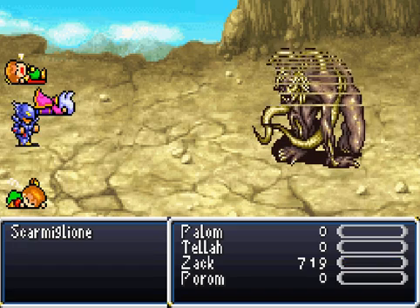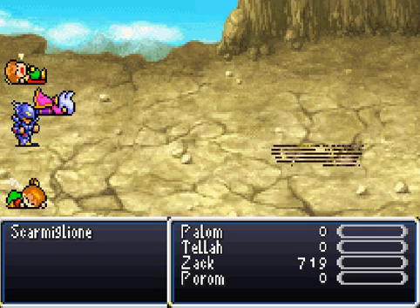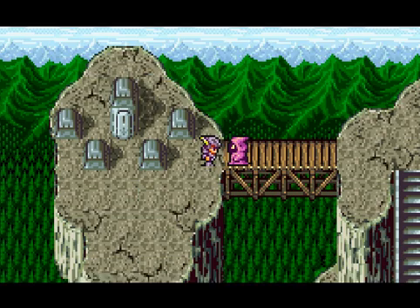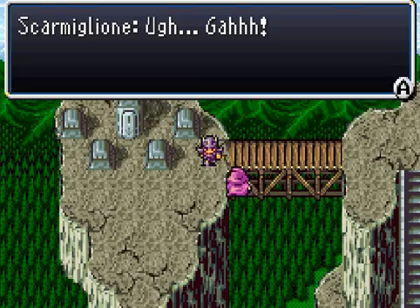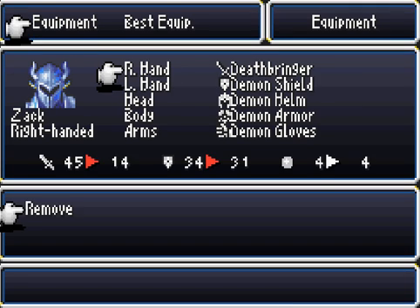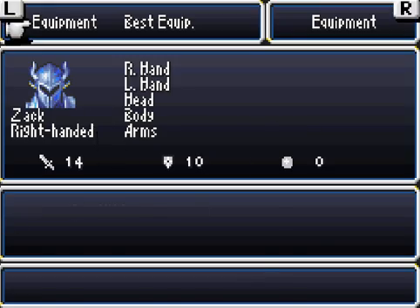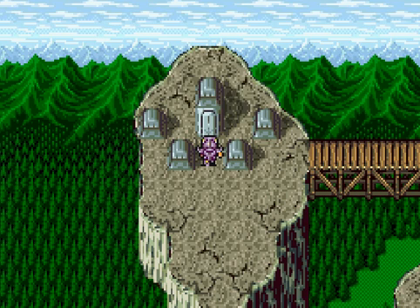Got him! Yay — that was pretty easy. And like all two bosses, he melts and dissolves. Yay — level up! Now before we go inside that ominous thing, let's take off all of Cecil's equipment. Why? We'll find out soon — that's my mysterious voice right there.